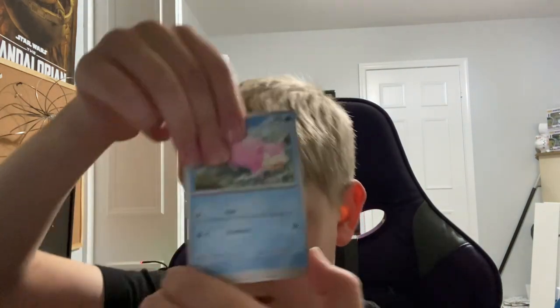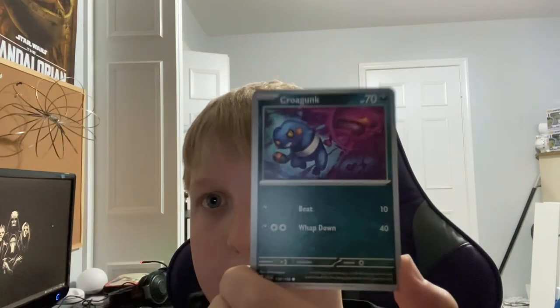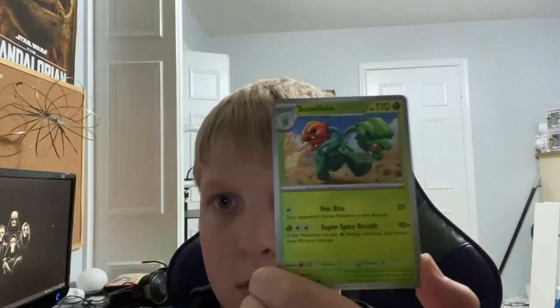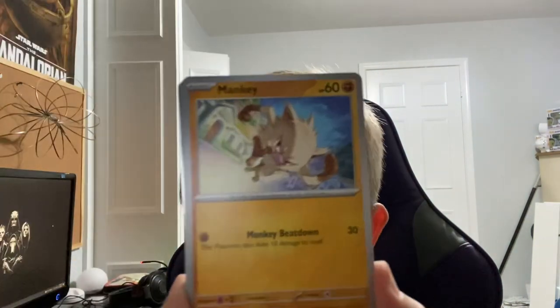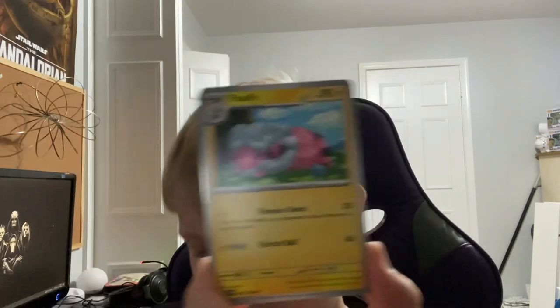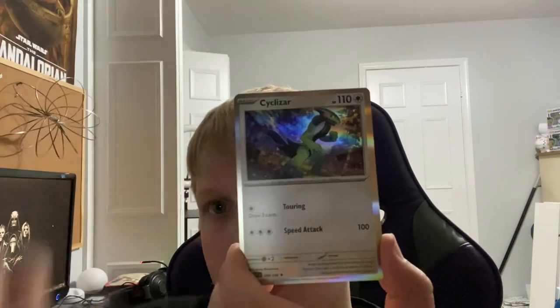I'm going to guess grass energy — yes! Slowpoke, Kilowattrel, Goose, Croagunk, Dachsbun, Torkoal, Sableye, Airkross, Launcher, and Pomumd. I feel it — this is the pack that's gonna get us the Miriam. Something, something, Rocky Chest Plate, a titan, something, Klawf. I was wrong — we did not get the Miriam in that pack, but that is okay.